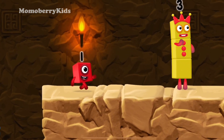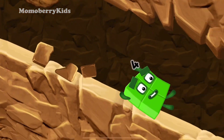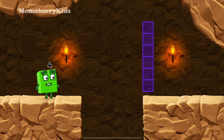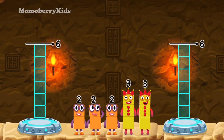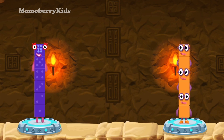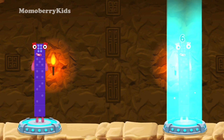Huh? I think three might need one's help to get past that wall. Two by two! Three plus three equals six. Two plus two plus two equals six. Six equals six!